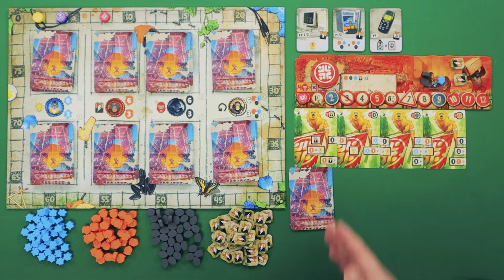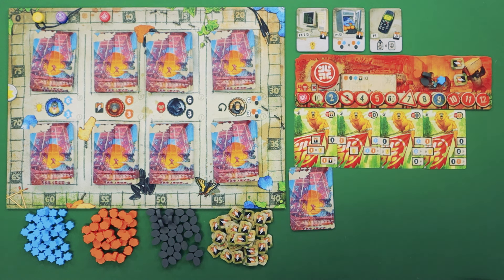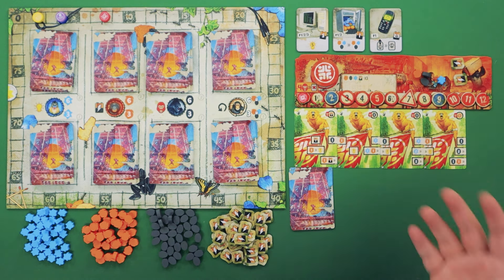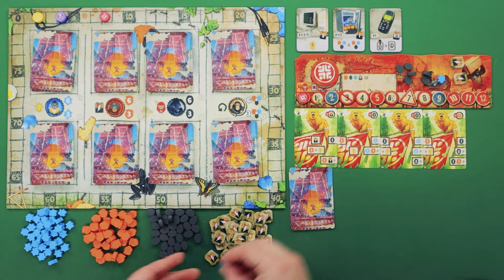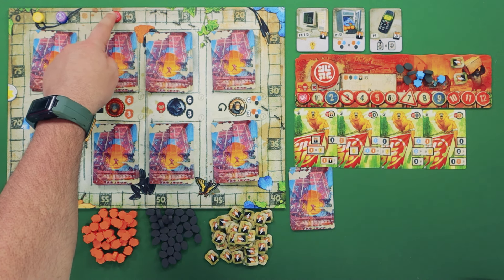Each card will have frames that are either already closed or open ones to the left or right. Your goal is to close as many as possible, for only the closed frames will actually trigger. Once you feel comfortable with your layout, you'll start from left to right, top to bottom, triggering each frame. The top row tends to give you resources, while the rows beneath that tend to trade those resources for other commodities, more often than not, victory points.